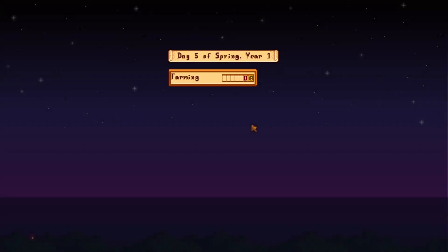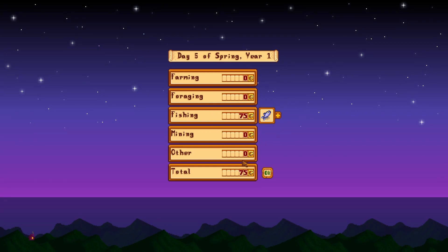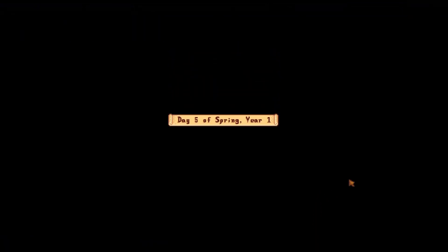You can sell your crops at Pierre's, your fish at Willy's, whatever — just throw them in the bin if you want. Just give it a day, alright?